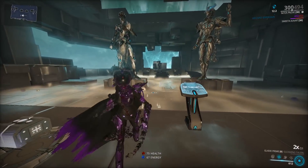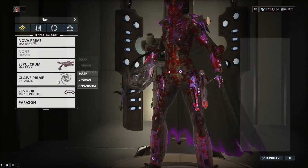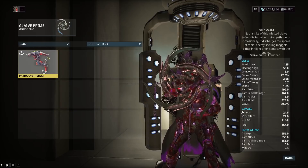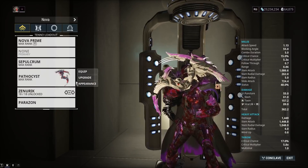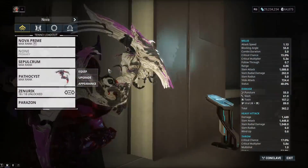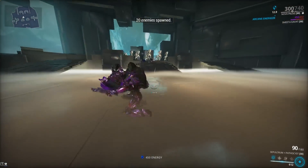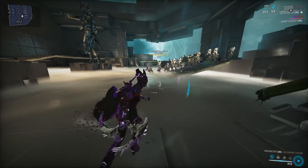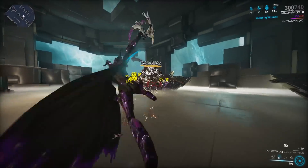So yeah, the Glaive Prime at least will be really good. The other Glaives don't have 4 Slash Procs on their throws — like for example the Pathocyst, which comes from the Infested Zealoid boss fight. We don't have a heavy attack build on it, it's not really crit focused, it's got a 50% crit chance at base. The Glaive Prime will be the best one. With a Blood Rush Weeping Wounds build and a Riven it'll probably do like 50 damage with the heavy attack throw. So don't think that every Glaive will be God tier — it's going to mostly be the Glaive Prime.